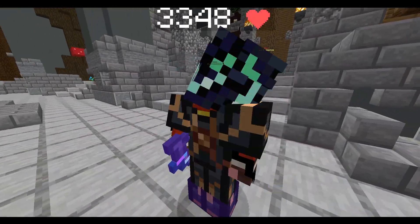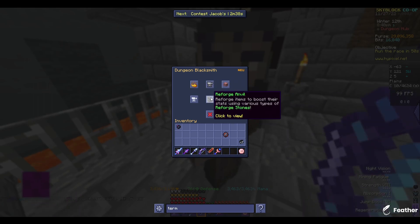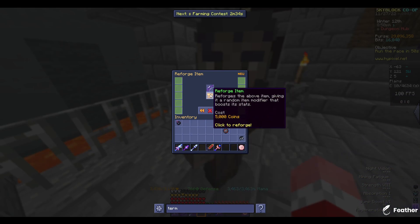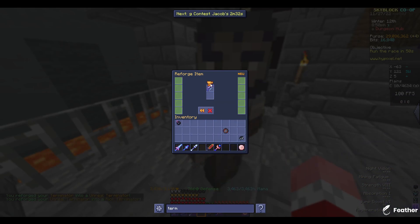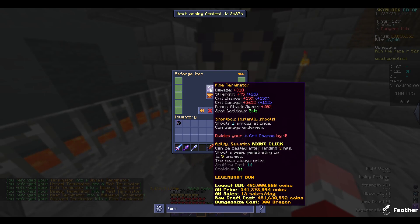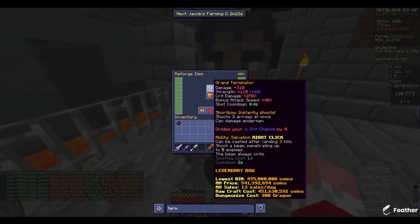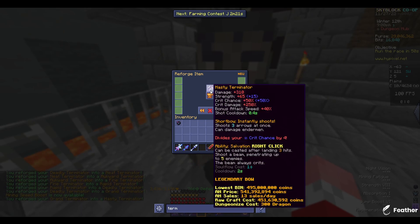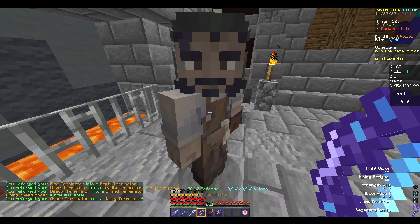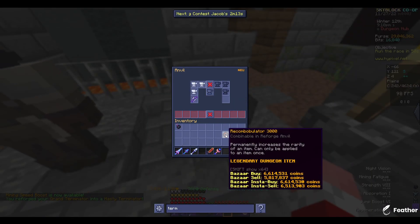Trash. What is this? Anyway, I'm going to be re-combobulating this. Actually, I kind of want to... Unreal. Rich. Deadly. Neat. What's the best? I want hasty on this. You get hasty from normal reforging, right? Thank god. So we got a re-combobulator here, and we're going to be using this on the Terminator, because I feel like it.